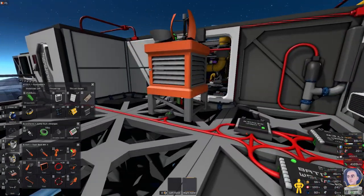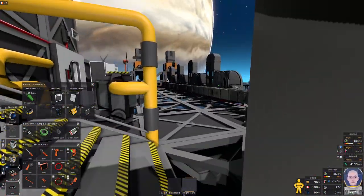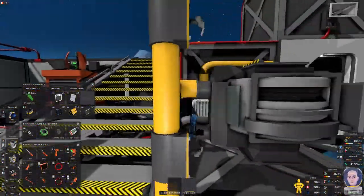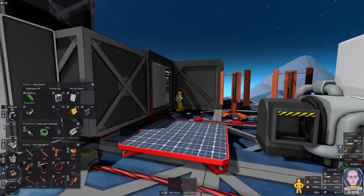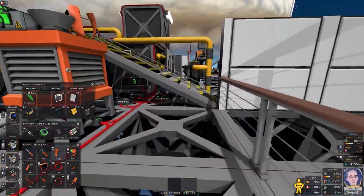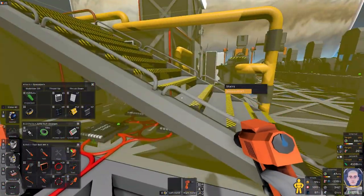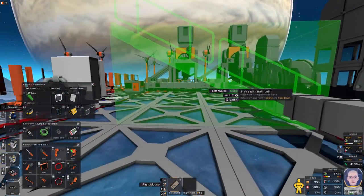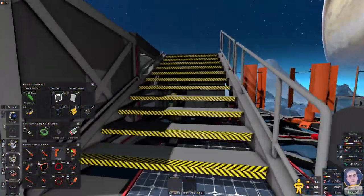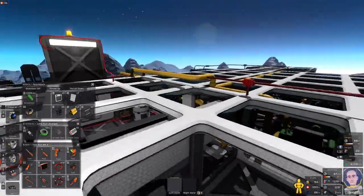Alright, we do have some stairs. We could put them here, or just right here — I can just walk over it and jump to get over there. And then I can just get up here. The reason I wanted to do this is because I'm actually going to do my sorting on the roof. Now we've got all this real estate, we can use it.